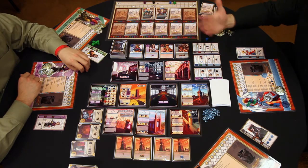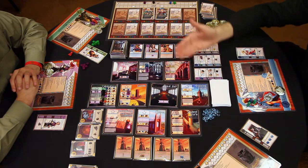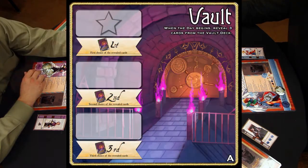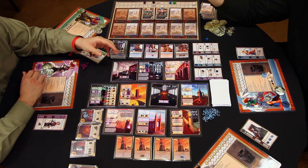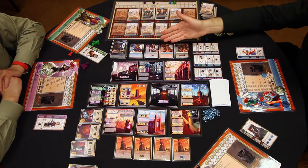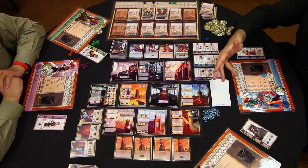Then there's a resolution phase. During resolution, we resolve each room in the university one by one. Each room has different effects going from top to bottom, and typically the top effects are better. Placing in a higher spot in a room gives you more priority, but it also makes you a bigger target for other players who want to take that spot. So typically with your less defensive mages, you're going to shoot for stuff in the middle, or you're going to load up on powerful defensive gear and defensive spells so you can hold those positions until the last bell tower card is taken.